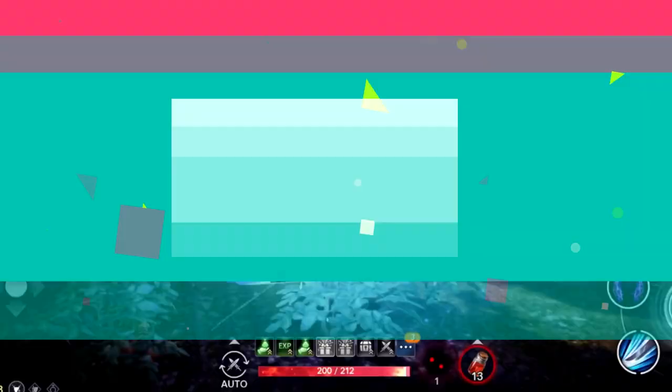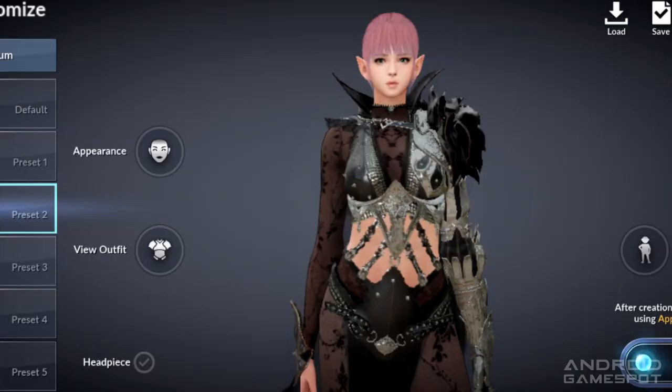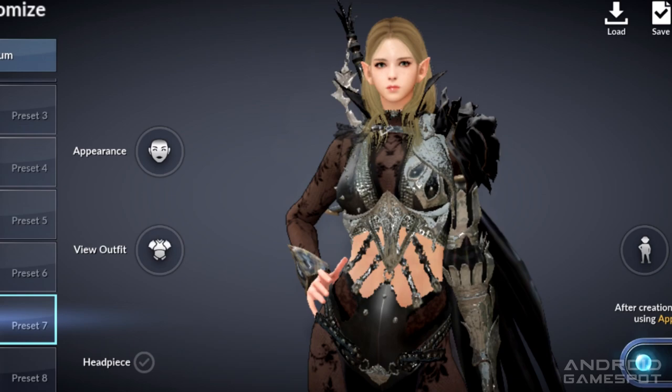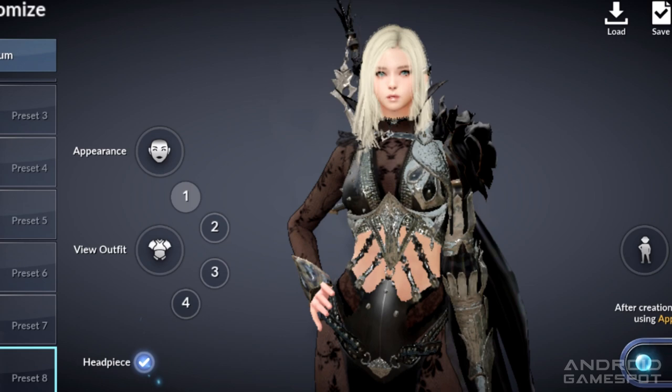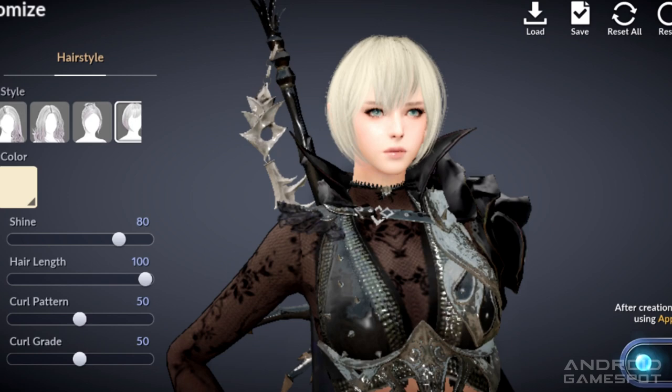Number 2: Black Desert Mobile. Another heavy contender in the most impressive MMORPG category on mobile, Black Desert Mobile starts by giving you more classes to pick from than you can count on both hands. Next comes a highly comprehensive character customization menu — first you can check out ready-made preset avatars and try out available outfits. Then comes the advanced customization with 6 icons allowing you to adjust everything from face style and skin color to the most in-depth options like customizing the pupil, iris, and lens of the eye, or adjusting the curl pattern and frequency of your hairstyle. Every single part of your character is customizable, and that's pretty damn impressive.